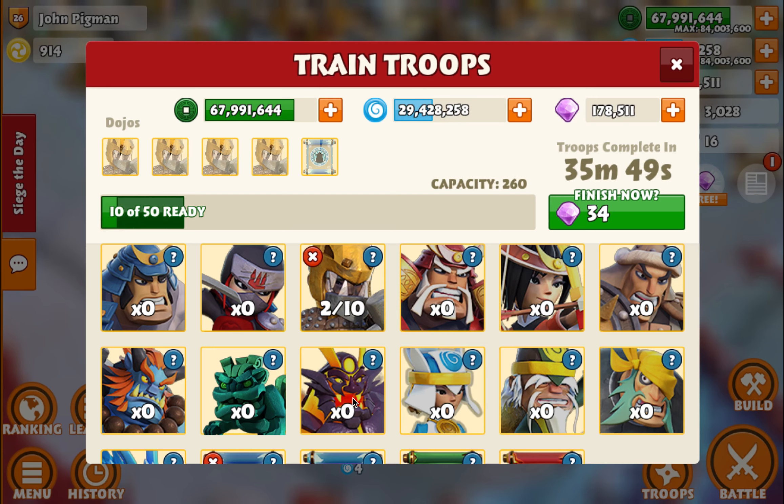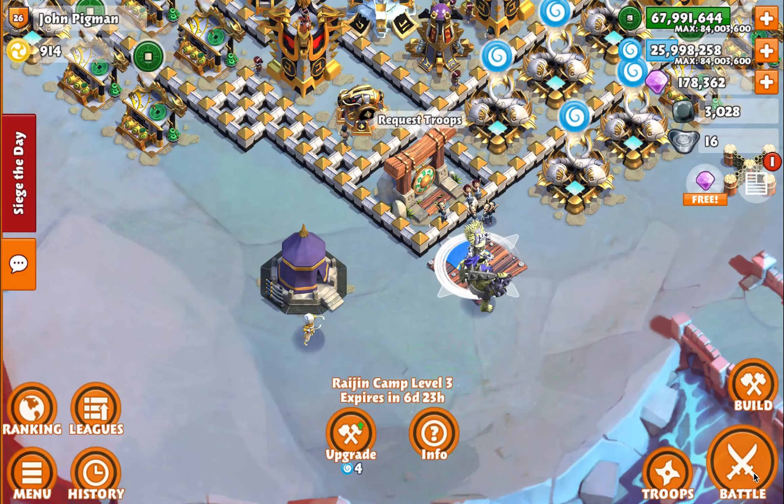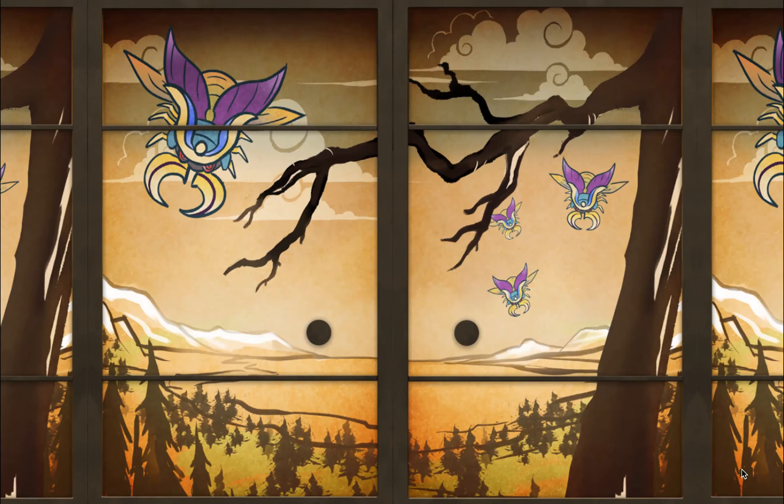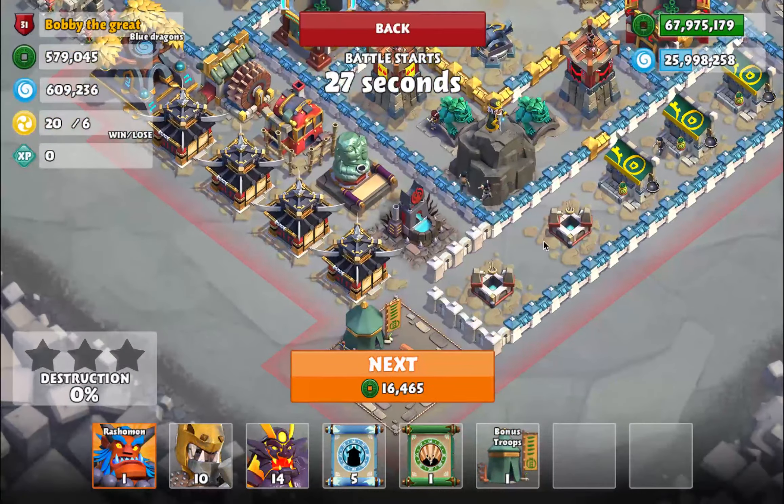Here we have the Raiju camp — you can see a cool lime green, purple-haired oni, currently just level one, which is the level you'll get when you win it in the event. There's also the Kiku Assassin camp — a cool white assassin who throws shurikens to take stuff down.